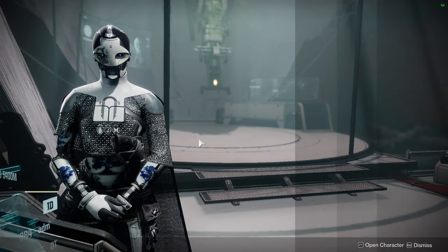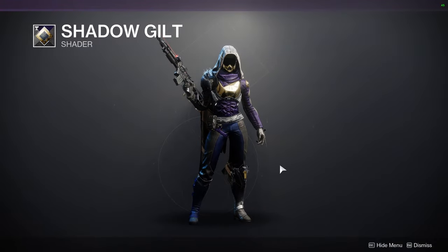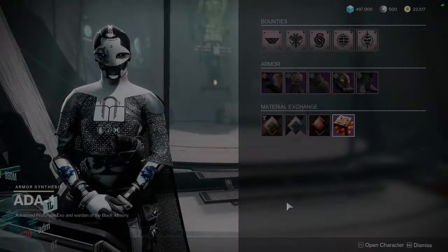For 801, let's be looking at the shaders, which is going to be Shadow Guilt. Shadow Guilt is definitely a good shader — you guys should pick it up. It's a really good purple and gold. Be aware, though, that the gold is an off color, so that is really annoying, but it is really a good color, so definitely pick it up.